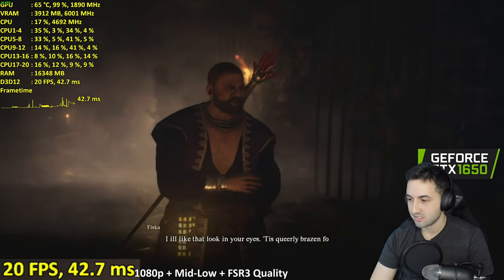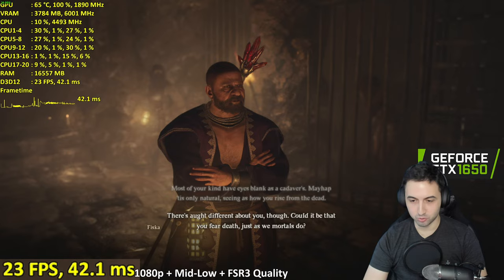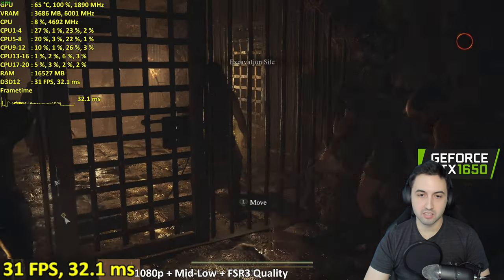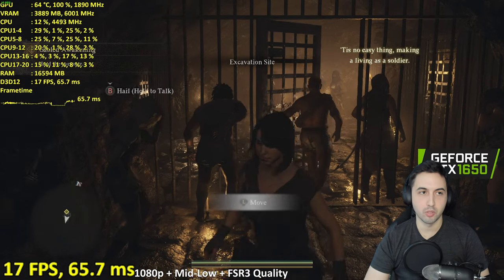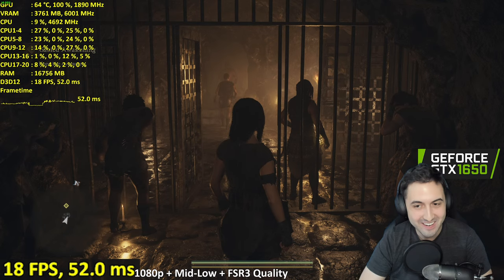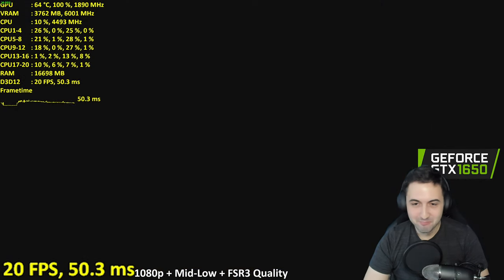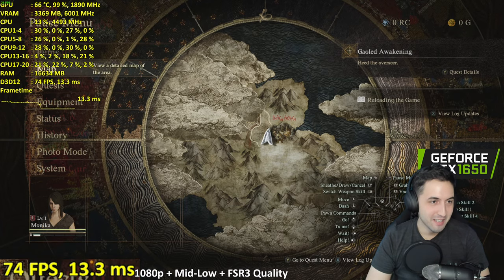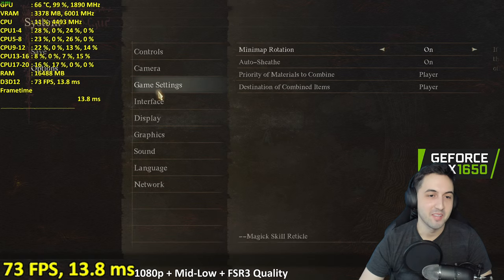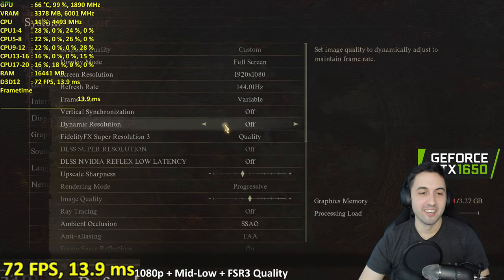During the dialogue cutscene we're at 23 FPS. Inside a cave. Jesus Christ. Okay, fine — let's go for the lowest settings right away.